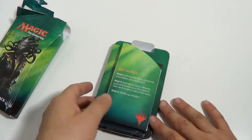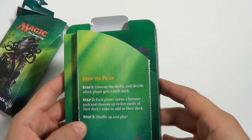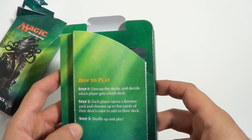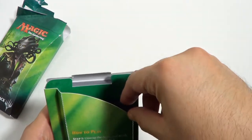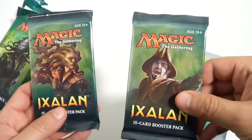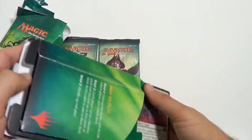All right, so how to play? Step one: unwrap the decks and decide which player gets which deck. Step two: players open a booster pack and choose up to five cards of their deck's color to add to their deck. Shuffle and play. So, there's a couple of Ixalan boosters right here, and then we've got the decks.